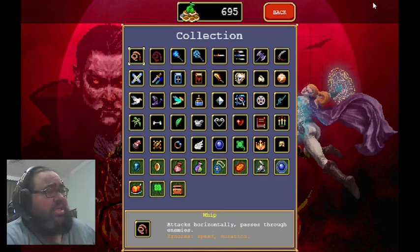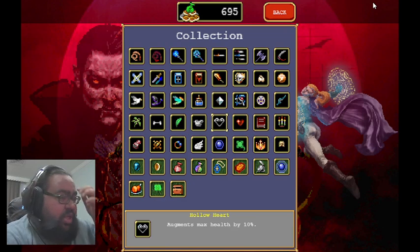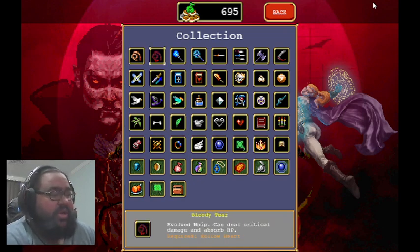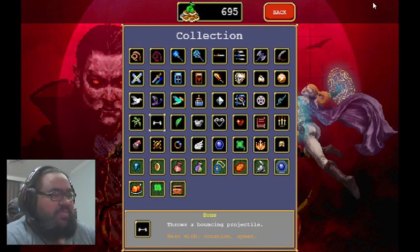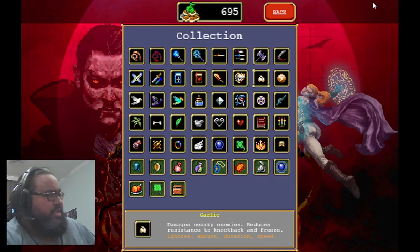So, for example, the whip — if you max it and then get the HP passive, the Hollow Heart, which augments max health by 10% — you only need one of this passive power-up, and then a max level whip turns into Bloody Tear, so it's an evolved whip. Same with all the other weapons, although some weapons don't upgrade yet; they might do that in the future. And garlic is insanely strong — not only in Super Auto Pets, also in this game.